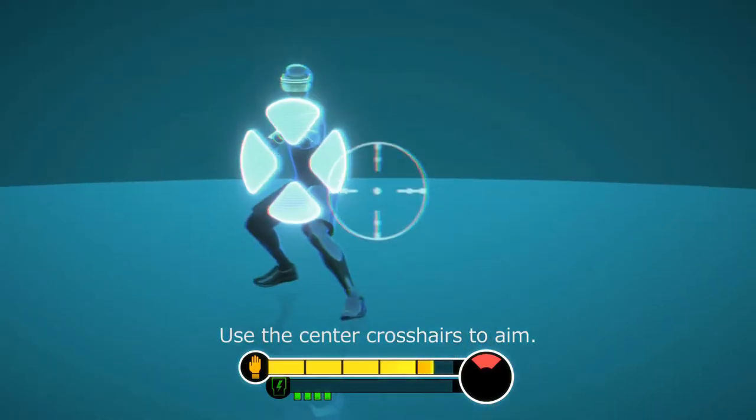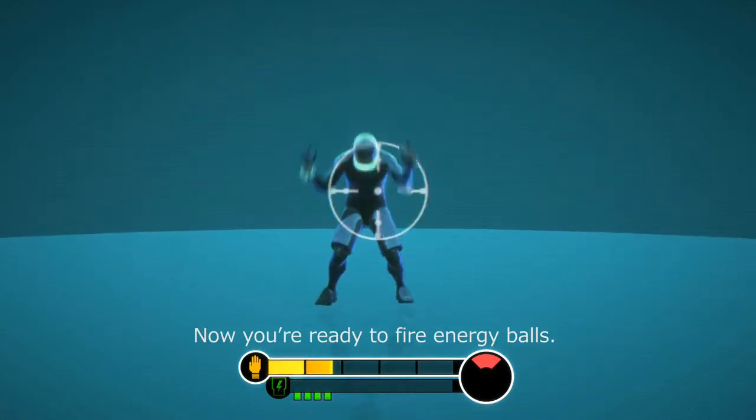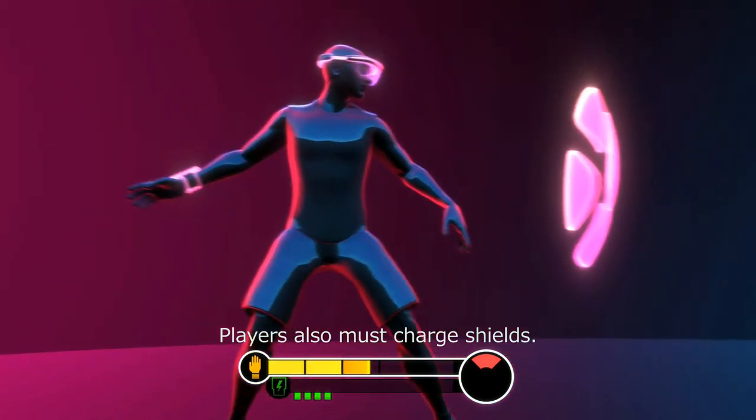Use the center crosshairs to aim. Now you are ready to fire energy balls. Players must also charge shields.